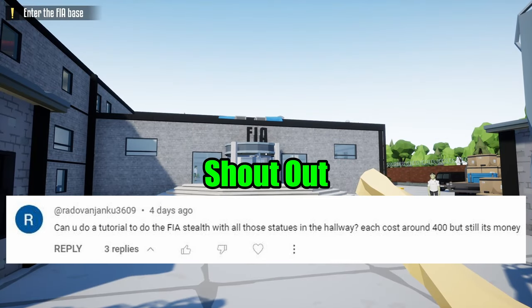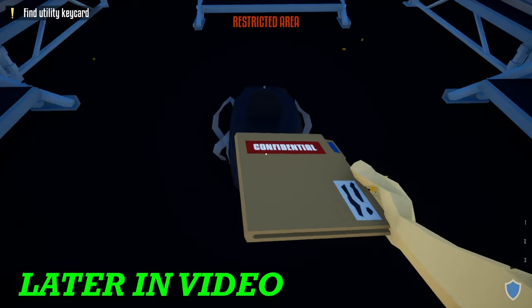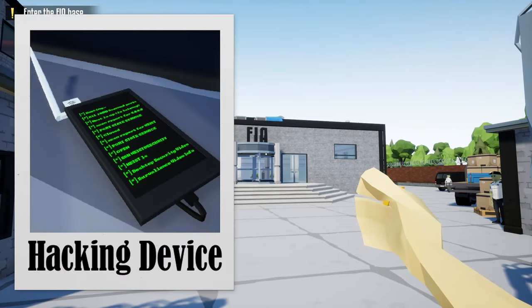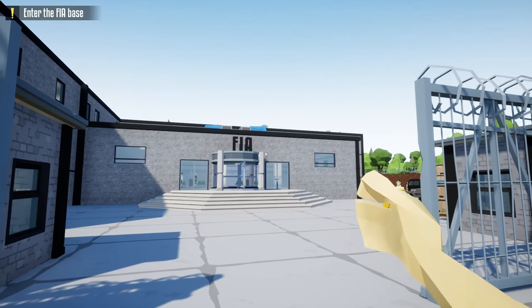Hello everyone and welcome back. Today we're taking on the FIA office again, but this time we're gonna loot the vault and all the statues stealthily. For this heist all you're gonna need is a hacking device, a lockpick, and tier three stealth skills.